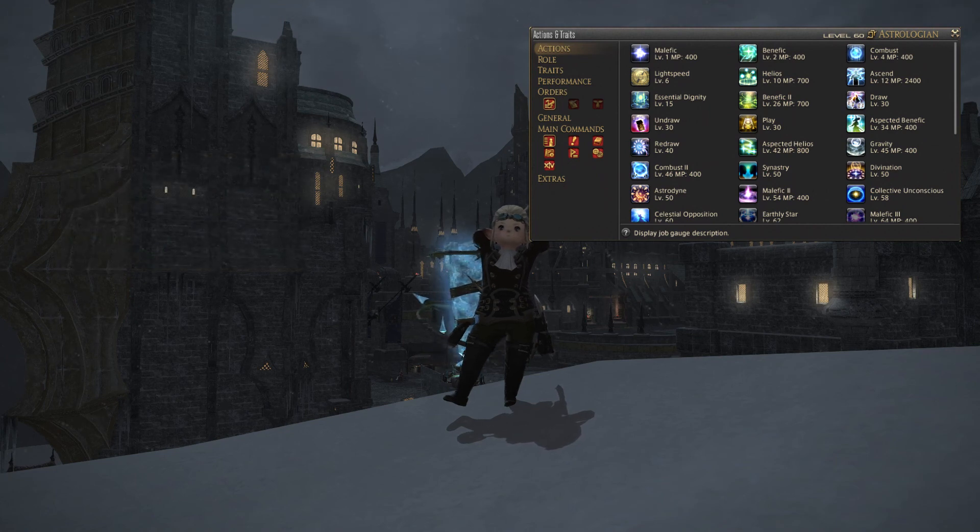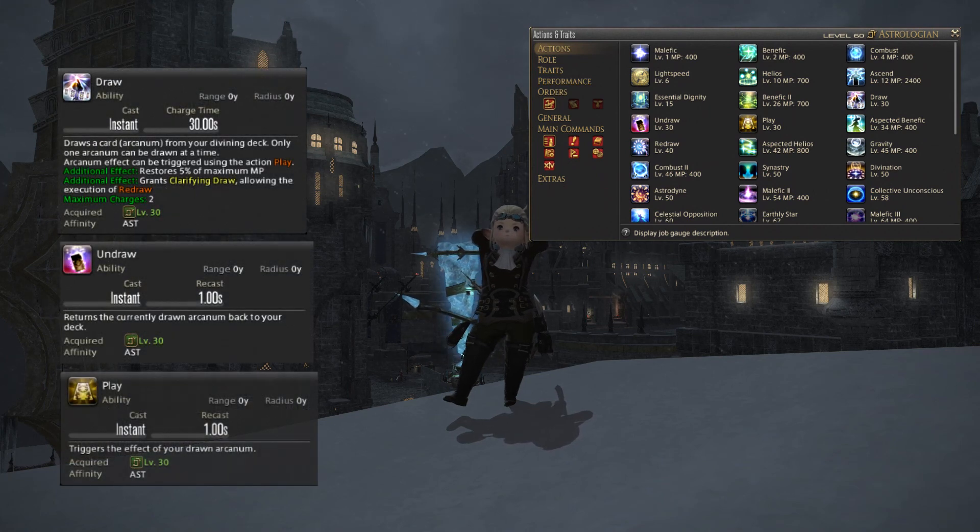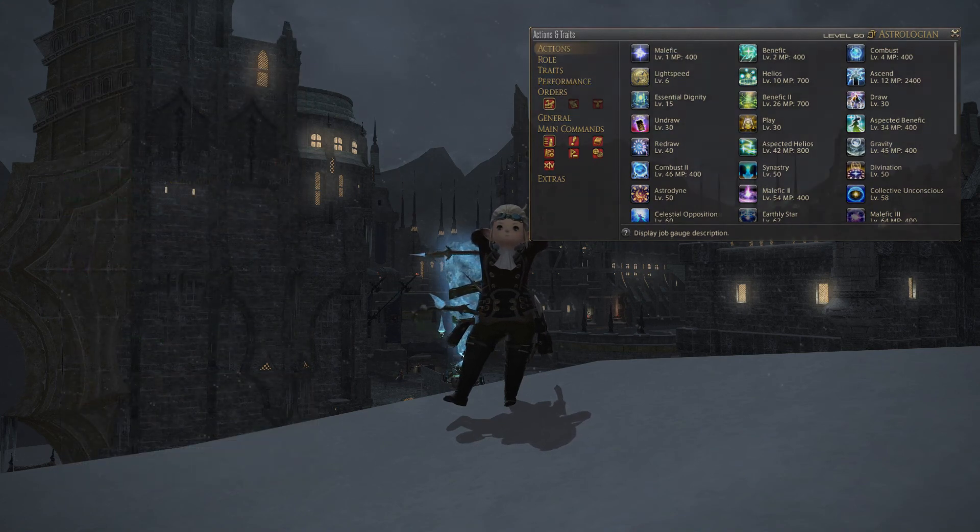And lastly you will have Draw, Undraw and Play. These three abilities are part of Astrologian's party buff system which deserves its own segment, which we're going to dive into after role skills.